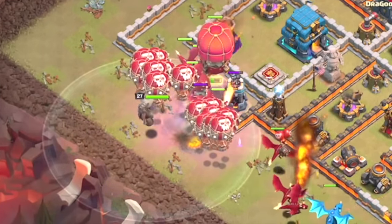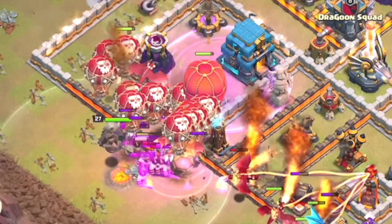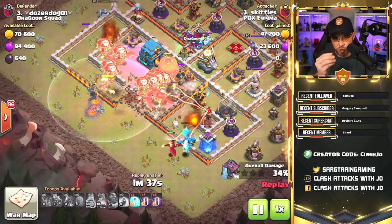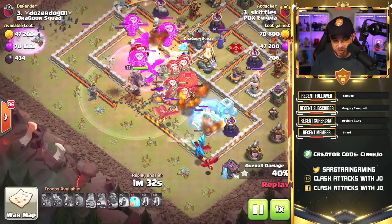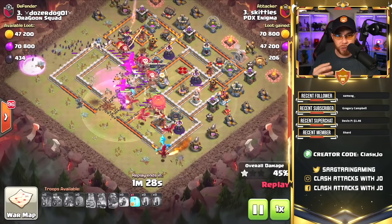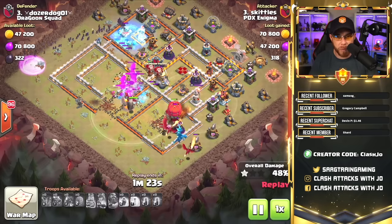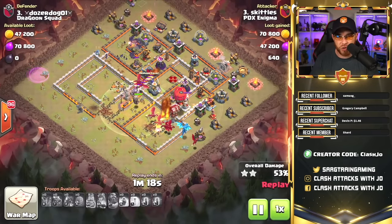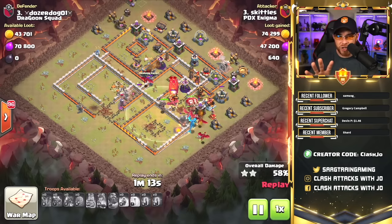All the balloons are placed and then backed up with the Grand Warden — notice how they light up; that's the Life Aura ability. As they get deeper into the base and balloons start to move in, we'll see the Grand Warden's ability used. Pay attention to any balloons that stray outside of the Life Aura — they kind of shrink back down, and as soon as they cross back in, they perk back up. The main goal is for the Grand Warden to assist your balloons in taking down defenses, protecting them with his Eternal Tome ability.